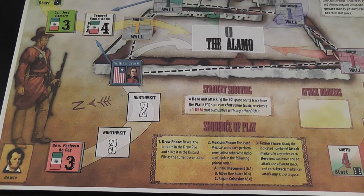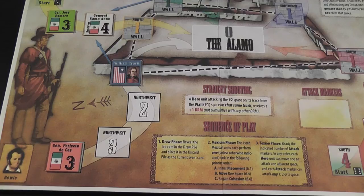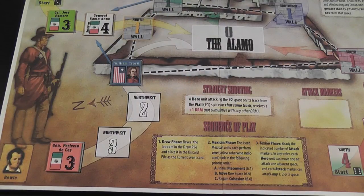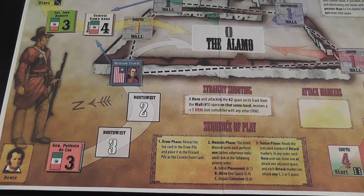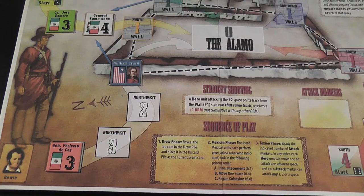After you activate the enemy units indicated by the card, finally it is your time to act. Each card gives you two or one attack markers that you can use for that turn — you cannot save them for later. These attack markers are mainly reminders of how many attacks you have available, representing cannons and other weapons used in the Alamo or on the walls. Each attack marker lets you launch an attack against any enemy unit on any one, two, or three space on the board. Attacking is simple: choose a target, roll a die, and if you roll more than the combat value of that unit, it retreats one space. Otherwise, nothing happens.